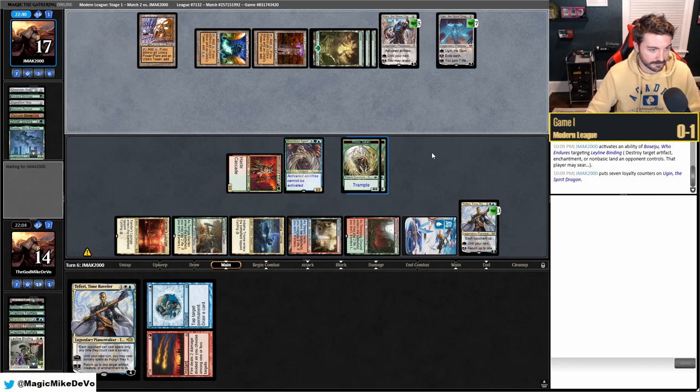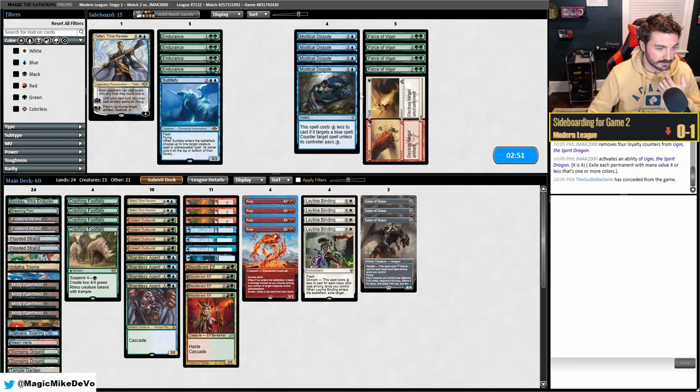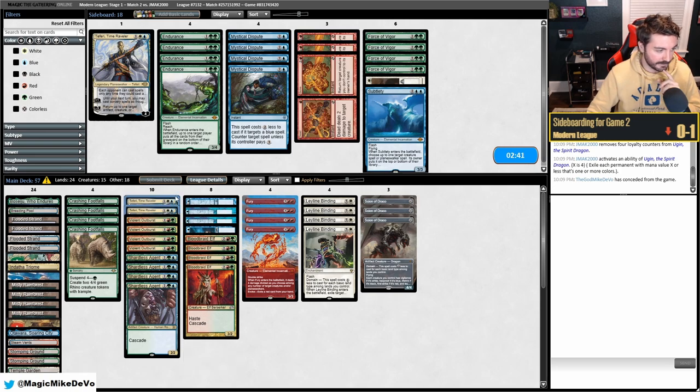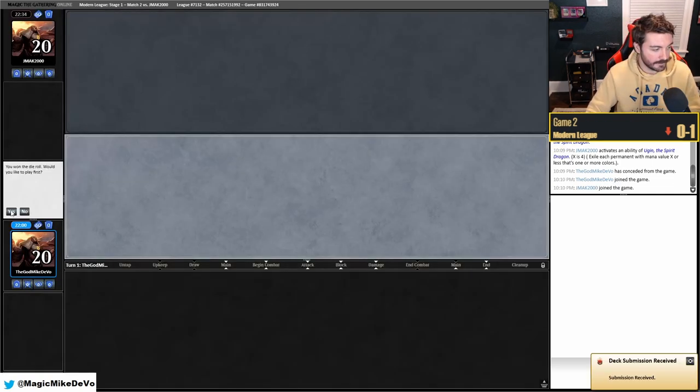Tron is never really a great matchup. For sideboarding: we bring in Forces, Wear // Tear, and Subtlety. We take out Dead // Gone and Teferi isn't great here either. Scions are fine, Leyline Binding is fine. We're on the play for game two and we keep because we have Subtlety — we're just looking to Magus or Ice to keep them off tempo.